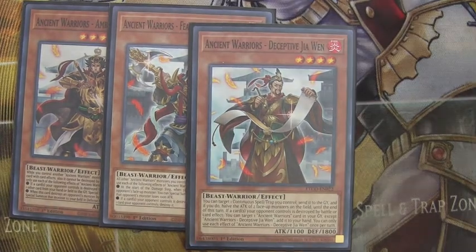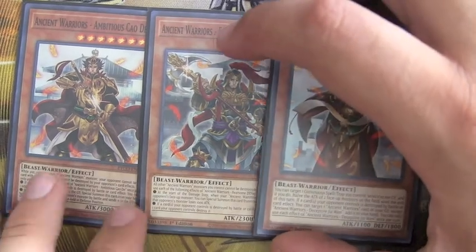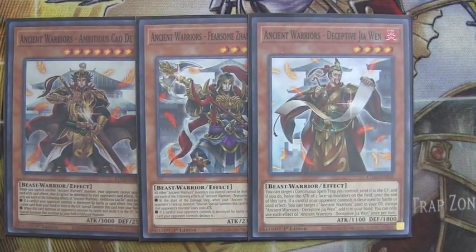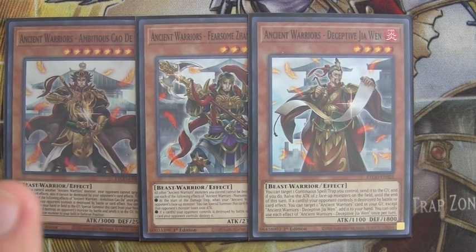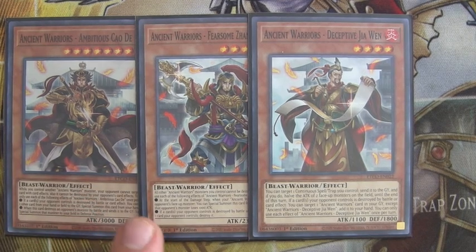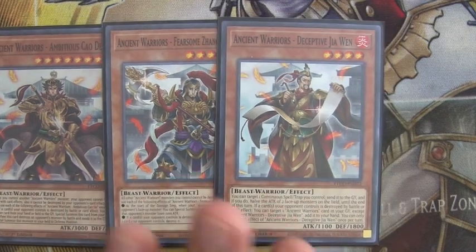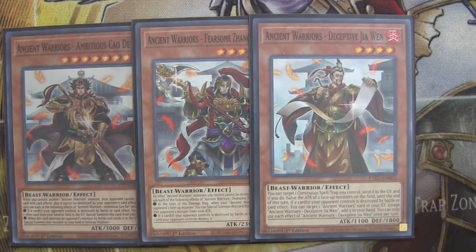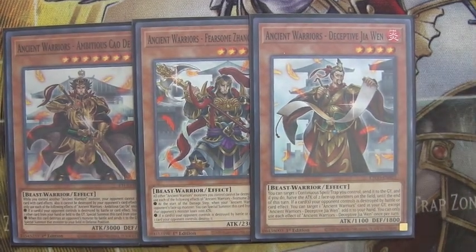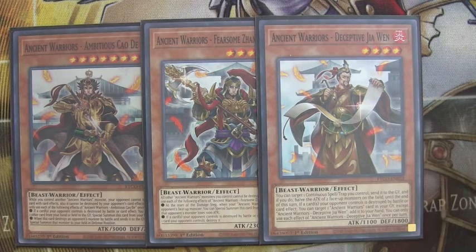Starting off, we still play a playset of each of the Fire attribute ones. The reason we like to run the Fearsome and the Ambitious is because they allow you to extend a little bit more during your battle phase, and that's what this deck is primarily designed for — going for damage and OTKs. The Deceptive gives you another attribute, which comes into effect with some of our card choices. His effect cuts attack but it's not the most insane. We still run one of each of the Fires.